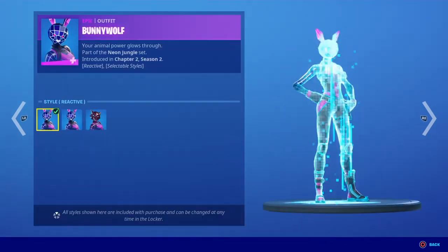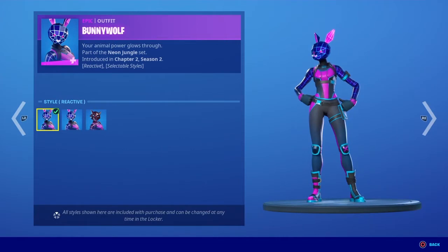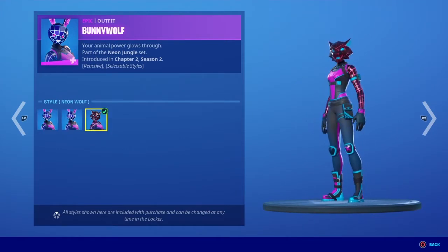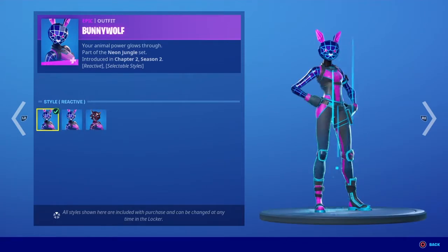It becomes the lion or whatever that is. It also has selectable styles — you've got reactive, then neon bunny, and then neon wolf, so you can choose what you want when going into the game.